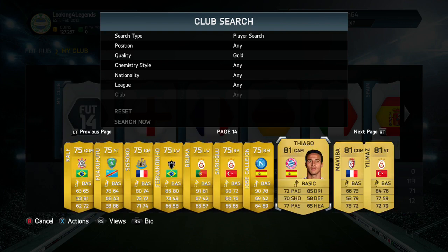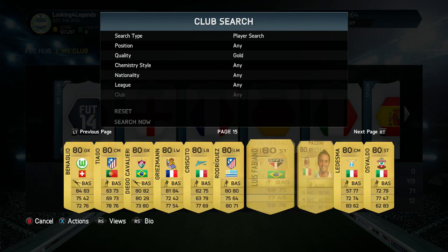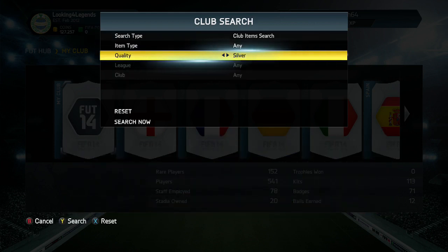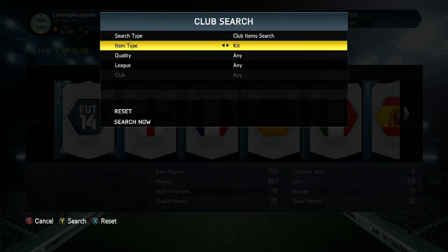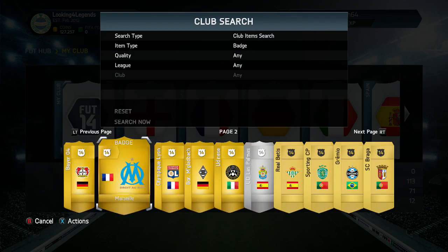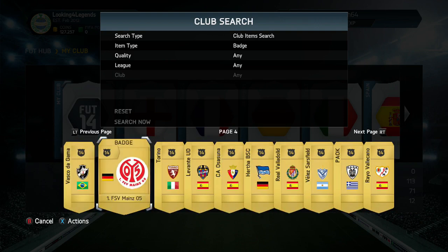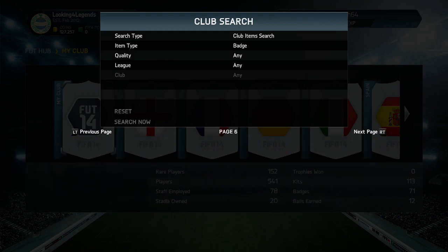I'll quickly go through and have a look at some of the non-rare ones — Thiago, Mavuba, Yilmaz, Brack, Crescito, Pazzini — there are some nice players down here but not the ones that are really going to excite us. So let's quickly go and have a look at the badge search. I do want to have a look at a silver badge in particular, so we'll go for all badges and scroll through them. There are not all that many rare badges to be honest — we got the Ruben Kazan badge which is absolutely beautiful, probably the best badge on this game, although I do prefer a couple of others that I'd much rather be rocking as my club emblem.